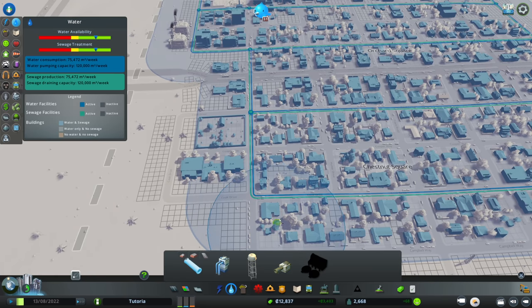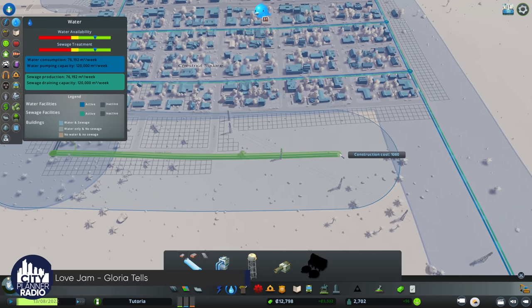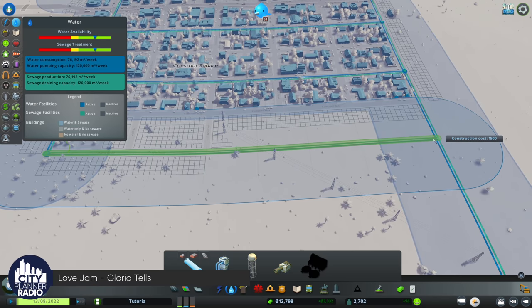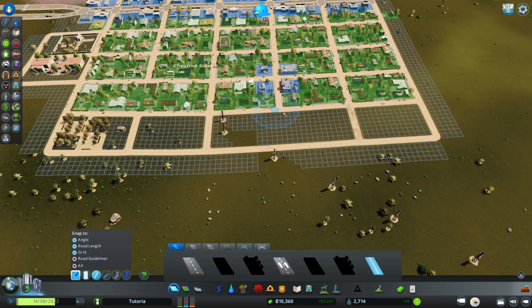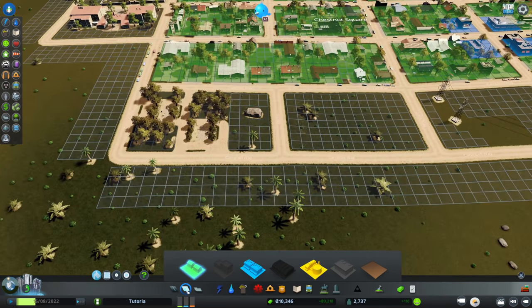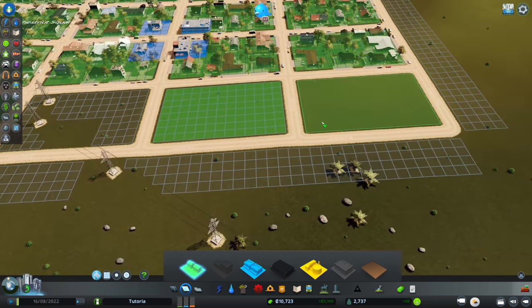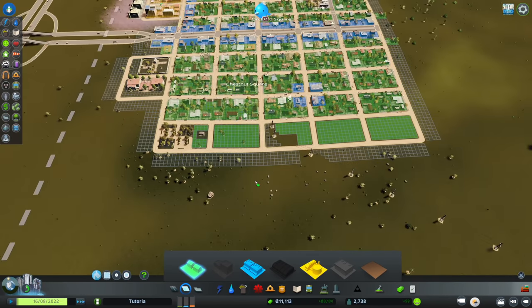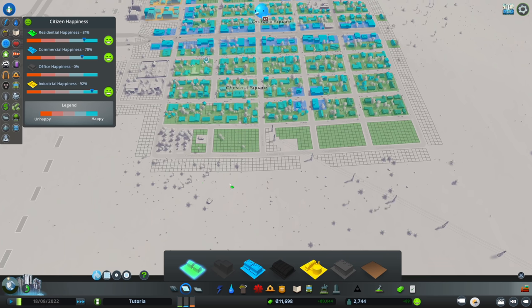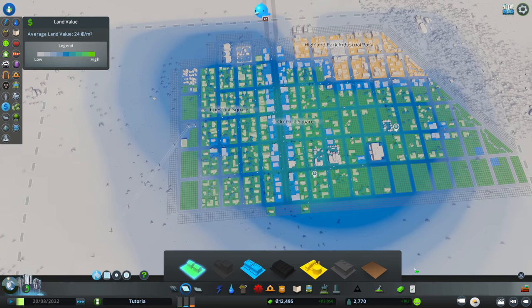Let's check that our water pipes cover the new area — they are, we're fine. We'll extend water down to the new neighborhood. When I go into the paint bucket tool for districts, it'll go around natural features it thinks we should preserve — that rock feature is one it thinks is valuable, so we'll keep it. Let's speed things up. Happiness is improving as are our land values, because we're placing parks.